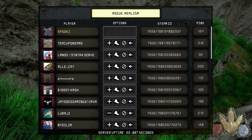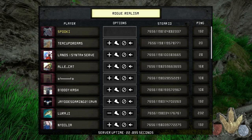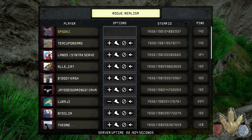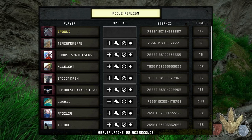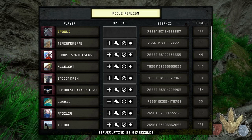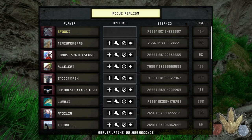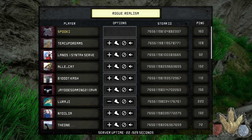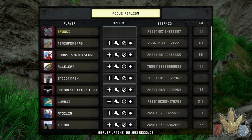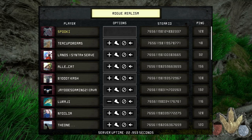Hello, this is Spooky here, and today we are on the Isle. This is 'How to Play Shant on Rogue Realism' — a series I'm currently doing that teaches how to play certain dinosaurs and gives a brief rundown of their profile. Shant is a members-only dinosaur, so this is kind of for members to refresh on their profiles if they don't feel like reading the fast facts.